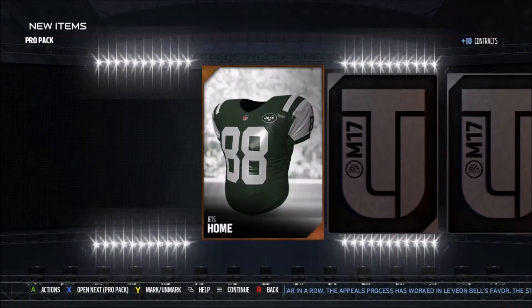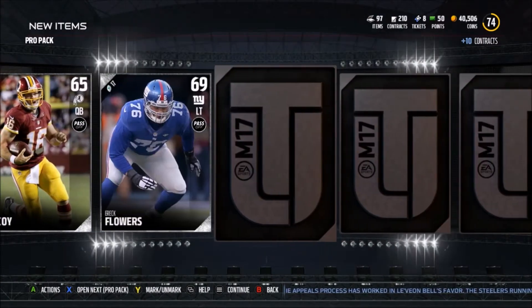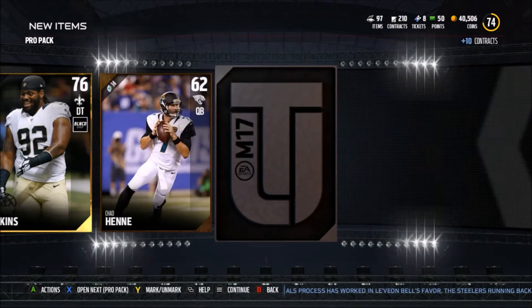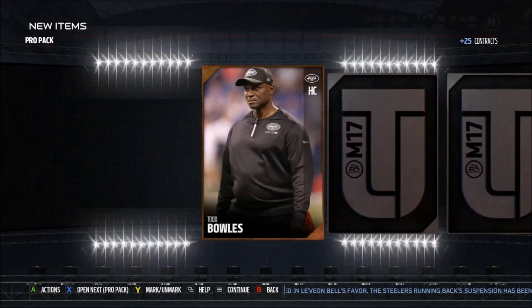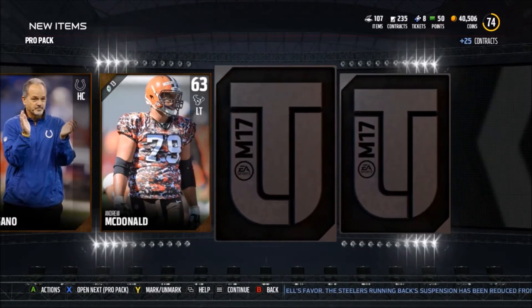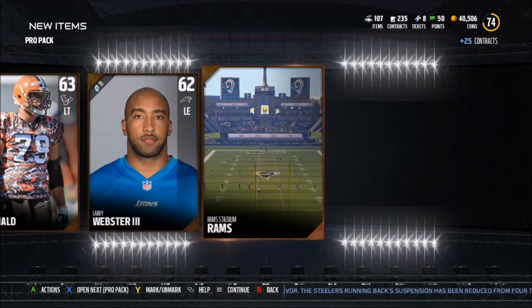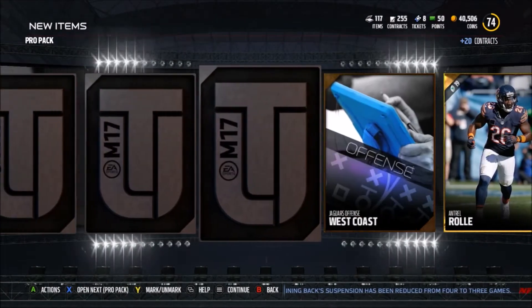We get a 77 defensive tackle. I want to get through these packs but I don't want to go so fast, but due to the lack of time I really have to go quickly. We get a 76 D-tackle right there, so I might seem a little rushed as we're still getting more D-tackles. I thought that was something good but we get the Rams stadium.